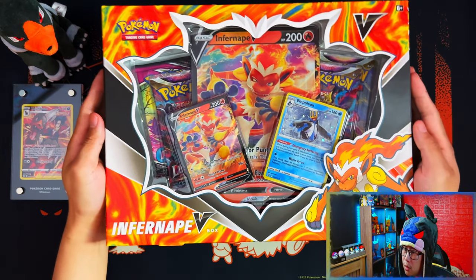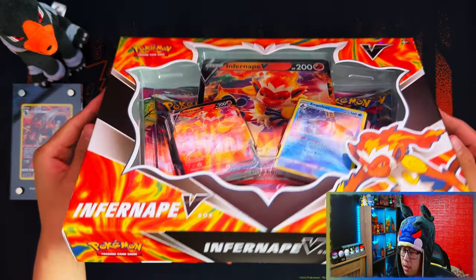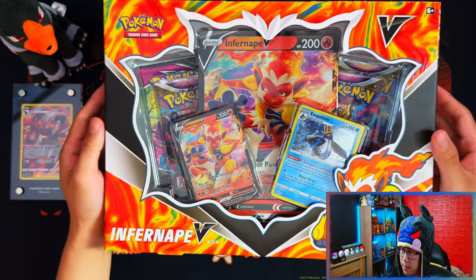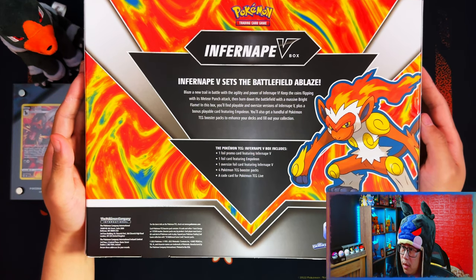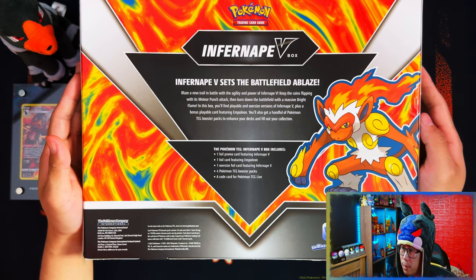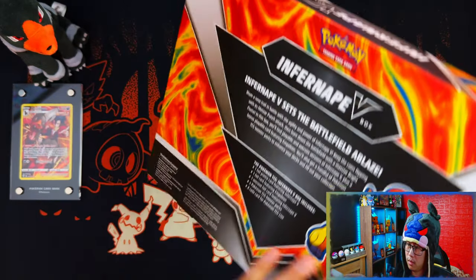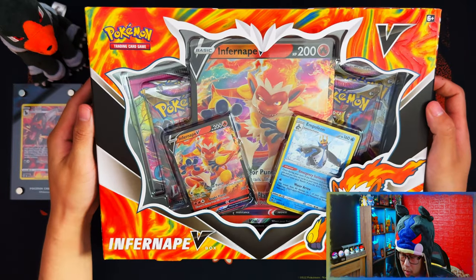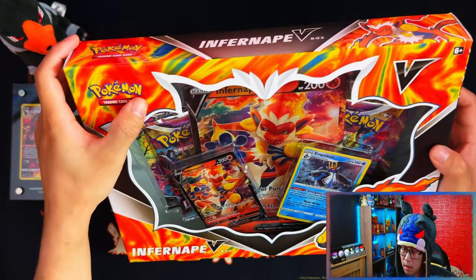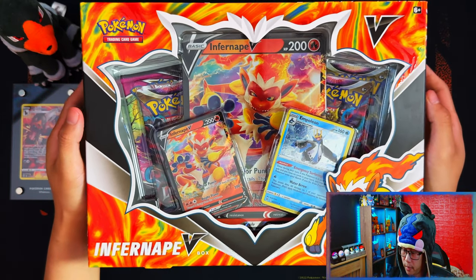Alright guys, so we have an Infernic V box. Probably late to the party opening this, but nonetheless, still getting it open. They're only getting better and better with their collection boxes — these V and premium boxes that they're bringing out. They've actually made them textured and stuff like that. Alright, let's get this thing open.